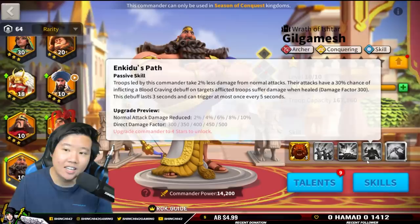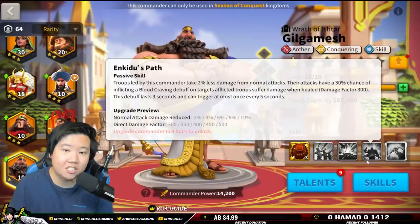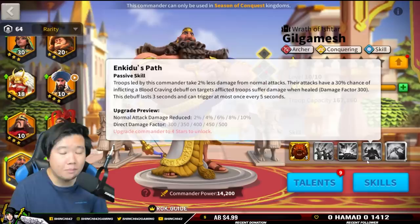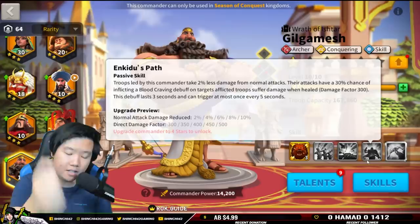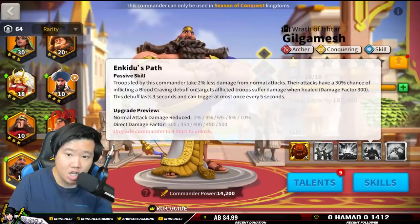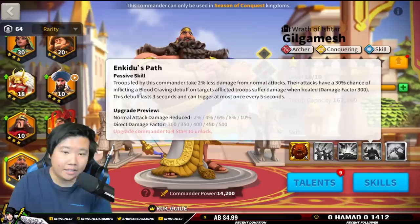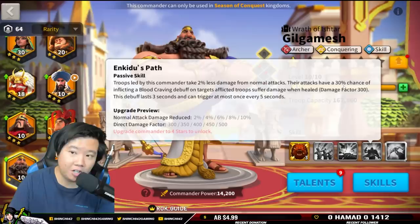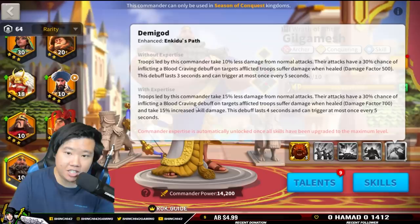Troops led by this commander take 2% less damage from normal attacks, and their attacks have a 30% chance of inflicting the blood craving debuff on targets. Afflicted troops suffer damage when healed. This debuff lasts three seconds and can trigger at most every five seconds. So Gilgamesh has some tanking ability and can absorb normal attack damage. There was some concern about pairing with Ramses because Ramses cancels heals — keep in mind this is a passive 30% chance, not an active skill, so it's not always going to land perfectly.